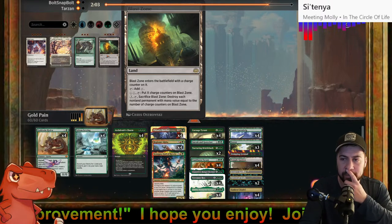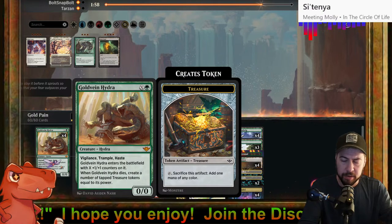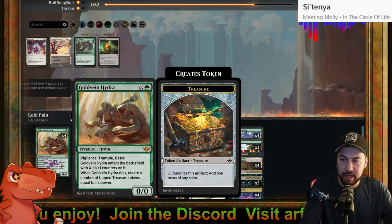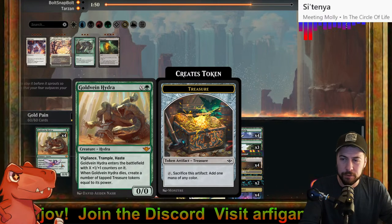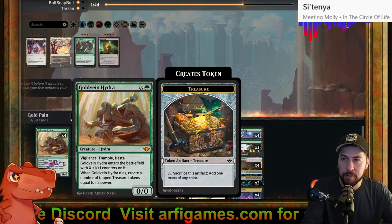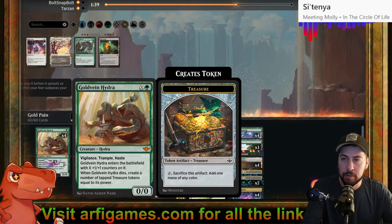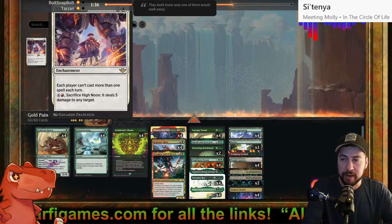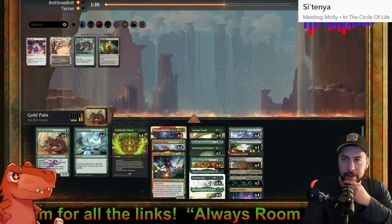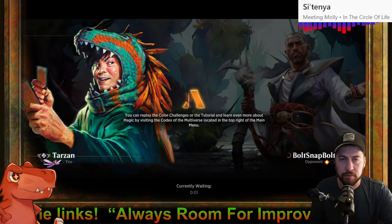The question becomes: opponent has cheap stuff, mana value three or less. I like Blast Zone — possibly instead of Gold Vein Hydra, which can be massive. But with their exile effects, sinking mana into a 2/2 without getting Treasures isn't great either. I kind of think High Noon might be nice — they play something, they bounce something, they might want to replay it. You know what, I'll leave the decklist like that. I have a good feeling about Gold Vein Hydra.